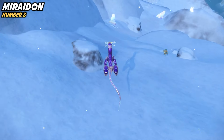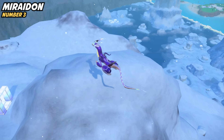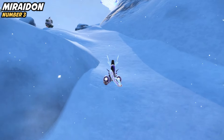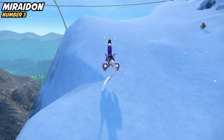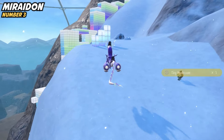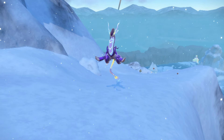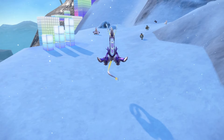Miraidon gets Draco Meteor, Electro Drift is a great move, and it also gets Overheat for coverage. So Miraidon is another great Pokemon to use. Right now, Koraidon kind of does what Miraidon does but better, partly because the Scarlet Paradox Pokemon with Protosynthesis are stronger than most Violet Paradox Pokemon with Quark Drive. But if you want a strong special attacker that's better balanced than Calyrex without too many common four-times weaknesses, Miraidon is a good choice. And of course, if you own Pokemon Violet but not Scarlet, this is definitely a solid Pokemon — it might require a little more build-around than Koraidon and Calyrex, but still a very good option, obviously, because it is number three.